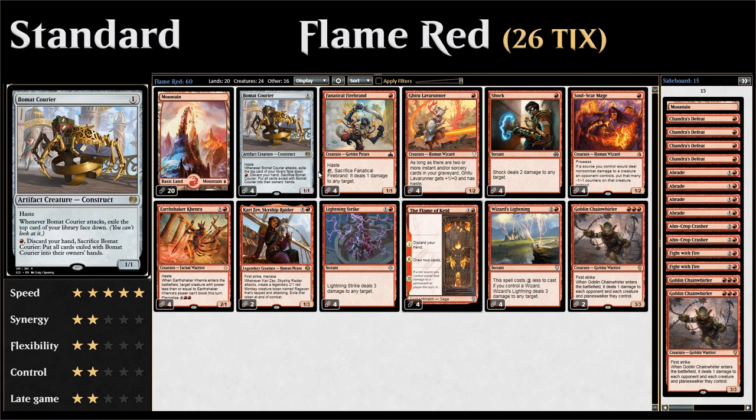Beaumont Courier is a one-mana 1/1 with haste. Whenever it attacks, we exile a card face-down underneath it, and then for one red mana we can sacrifice the Courier, discard our hand, and draw all the cards that have been exiled with it — another great way to refuel our hand and look for more burn spells.